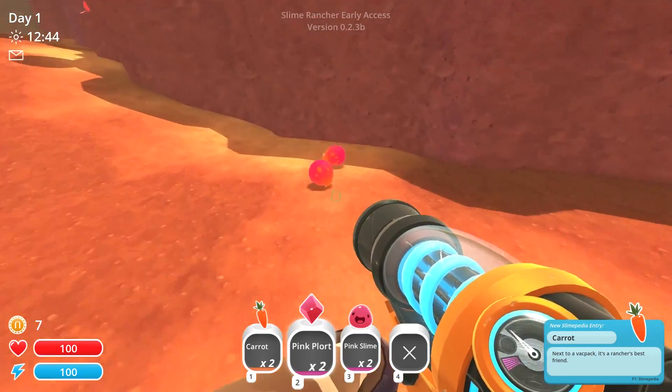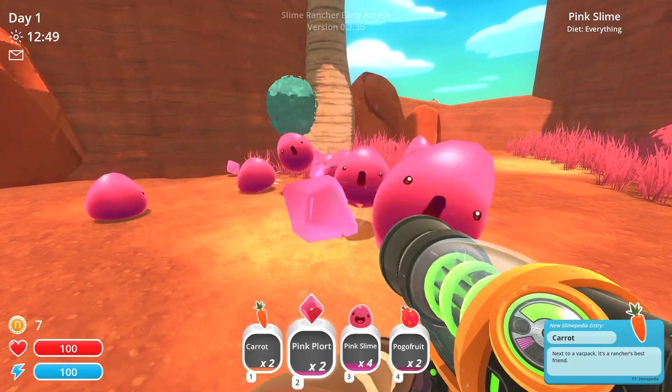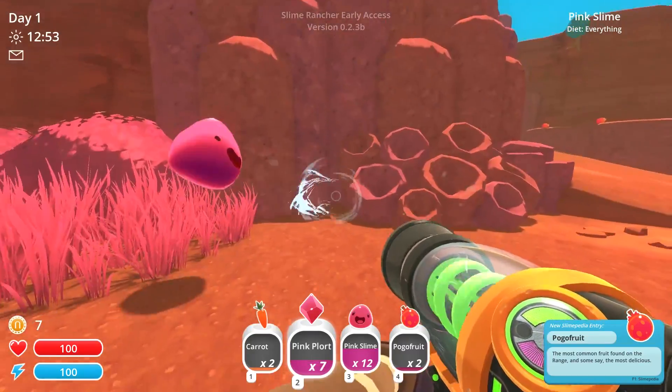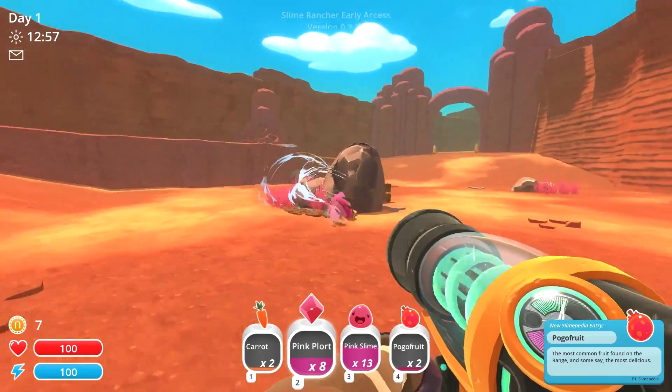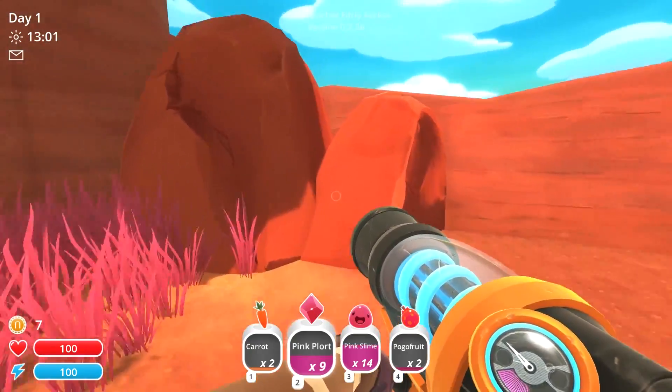I have carrots and pogo fruit. Come here, my minions — I'm going to enslave you on my farm and we're going to be the bestest of friends. You're going to make me a millionaire farmer, just you wait, you saucy little devils.